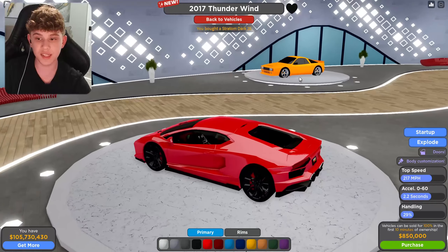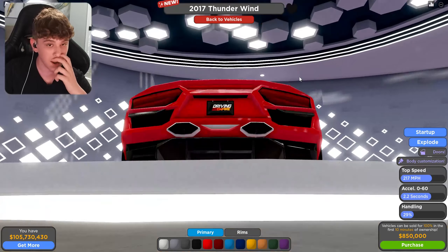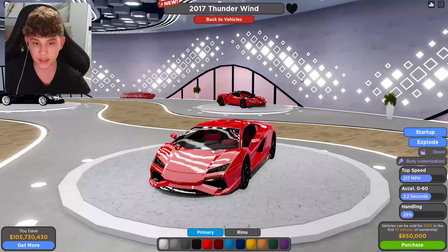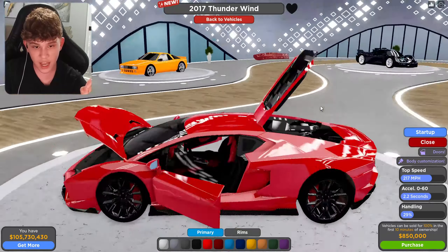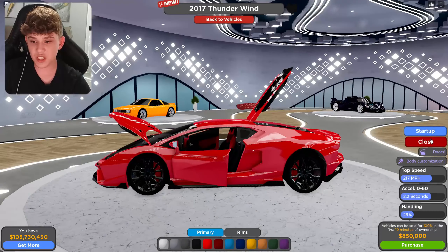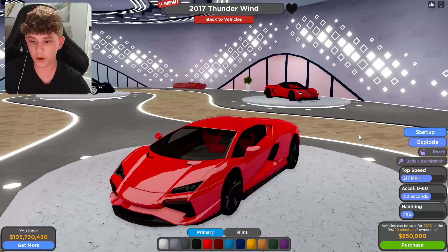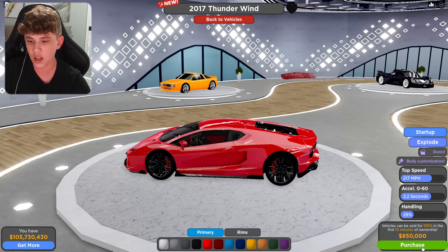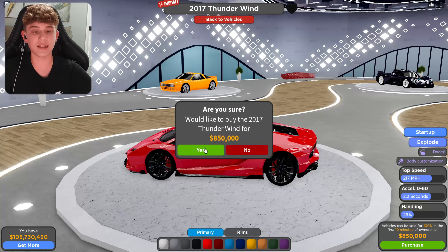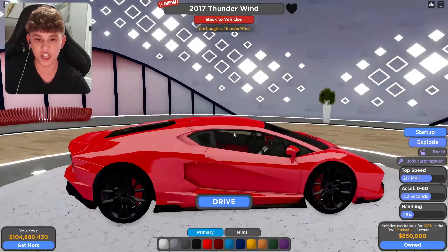This, though — this is something you guys are probably interested in. This is a Lamborghini Aventador right here — a fake Lamborghini Aventador. They call it the Thunderwind. It has customization, opening doors, engine, and frunk. Top speed: 217 miles per hour, 0-60 in 2.2 seconds, handling 29%, and it costs $850,000. Dang, that's a high price tag, but okay — we purchased it.